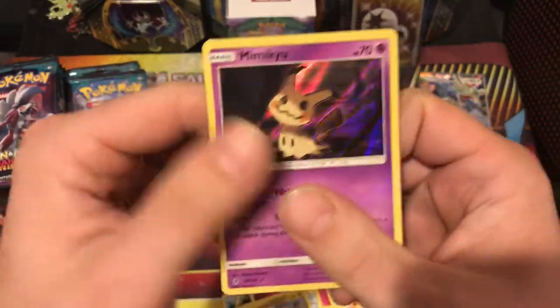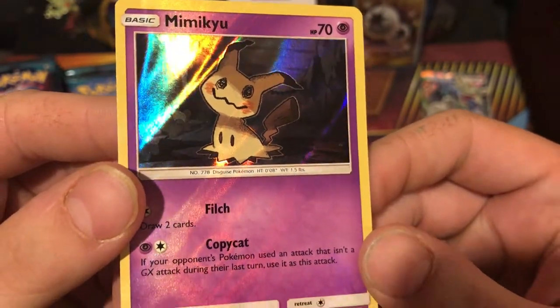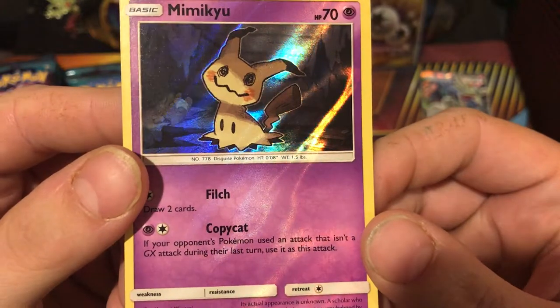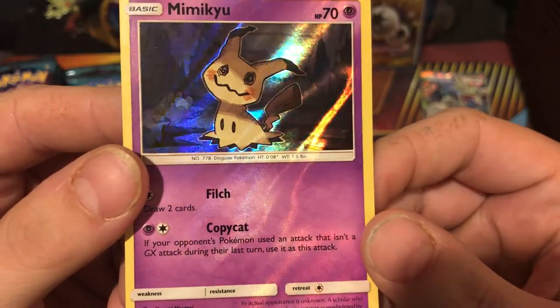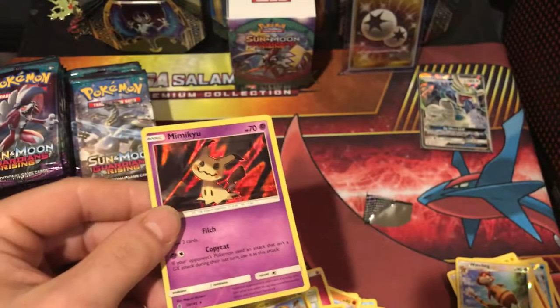Mimikyu holo. Sweet. It's creepy. So creepy. Look — the holo goes through the whole card. Look at that. Is it supposed to do that? That's sweet. Oh my god, where are the sleeves?